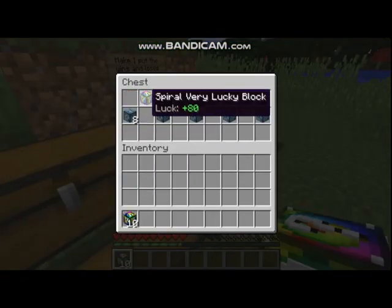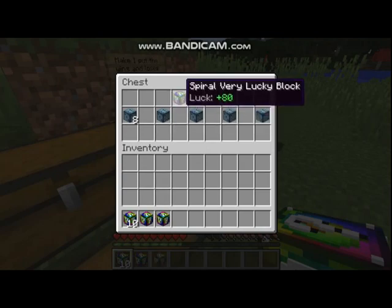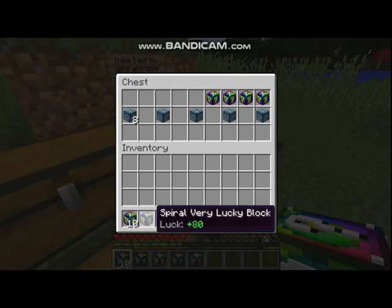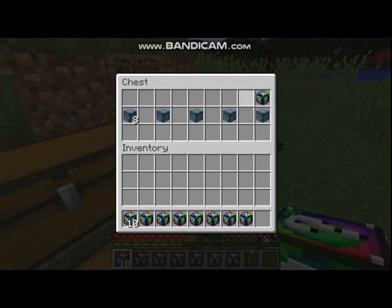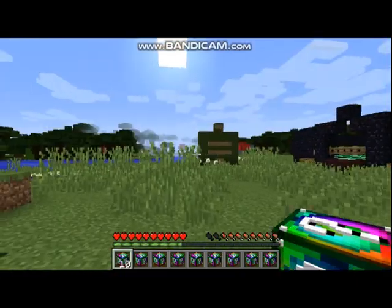Let's actually grab our stuff. We have ten spiral lucky blocks, four lucky blocks, four unlucky blocks, and twelve chance cubes, which is what we'll use the chance points on.